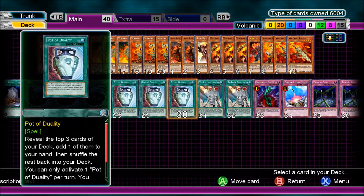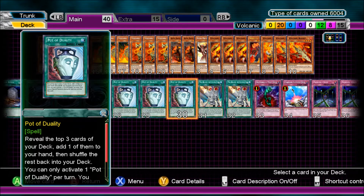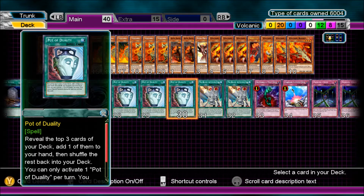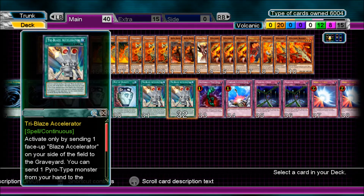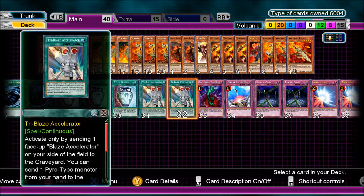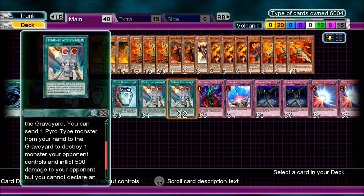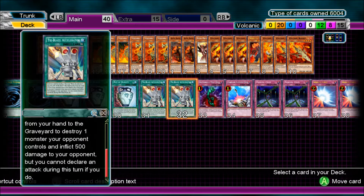It's a deck that doesn't really special summon much. You've only got one monster that can be special summoned unless you can overlay, which doesn't happen that much, so you run Pod of Duality — three of them. Two Tri-Blaze Accelerator — activated only by sending one face-up Blaze Accelerator on your field to the graveyard. You can send one pyro-type monster from the hand to the graveyard — any pyro-type monster, this one doesn't have to be under 500 attack. Destroy one monster your opponent controls.